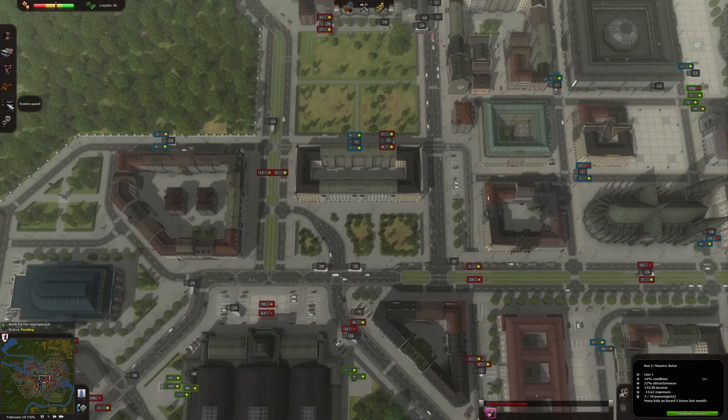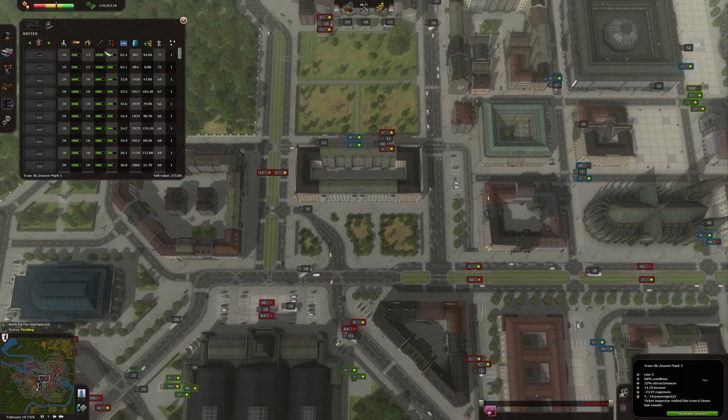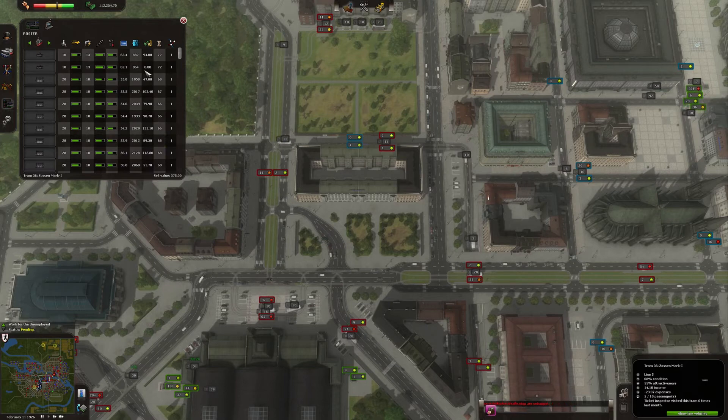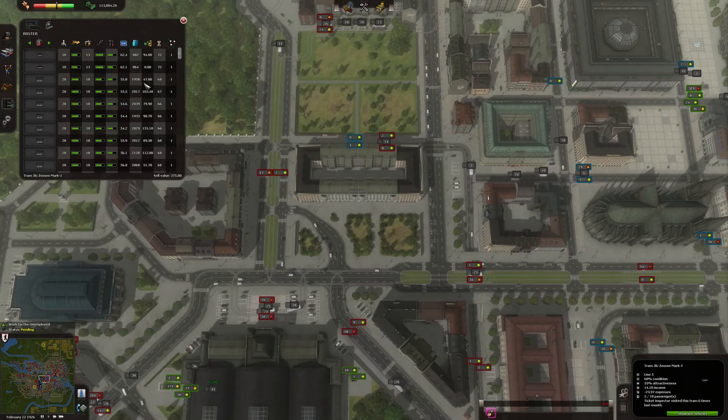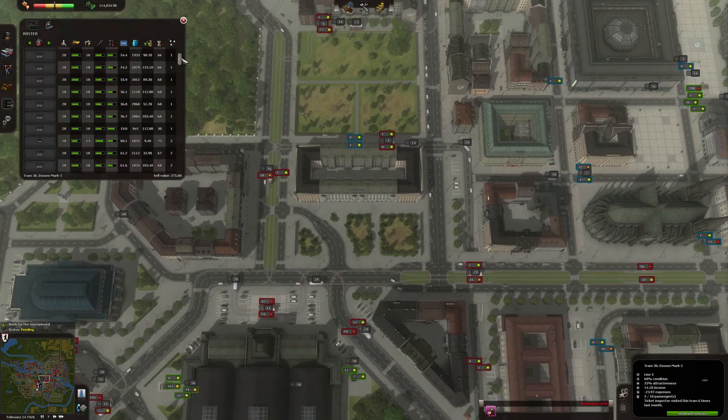Let's go and check the statistics of the trams. Let's see the tram line, arrange them by lines — we have tram line one. Look at them: 90, this one is zero — probably stuck in traffic last month — 100, 103, 80, 100, 150, 90. You have variety of income. On average there's like 90 to 100 dollars of income. Here — 120, 103 — they're all line number one. So this is how much you earn per month on each one of these vehicles.